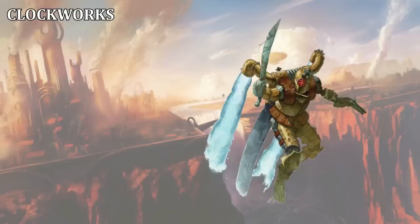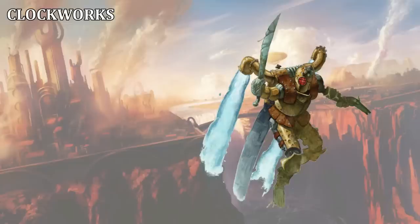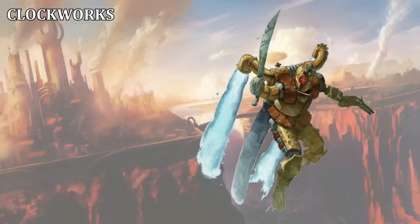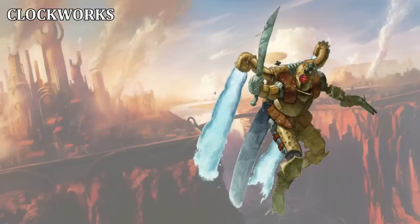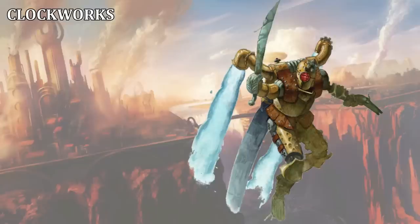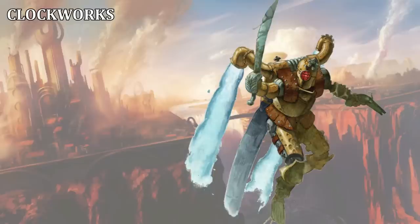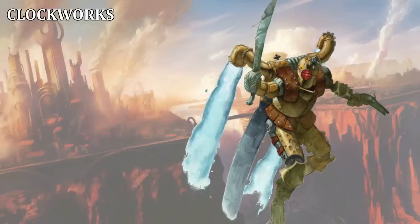Some rare clockworks may be enhanced with arcane magic, particularly of the enchantment rather than transmutation school. Such hybrid creatures may possess more sophisticated decision-making capabilities, functioning not unlike the generative AI software in popular use today — able to make spontaneous and sometimes complex decisions, but not truly having sentience or self-awareness. Very rarely, such an enchanted clockwork may acquire true self-awareness, and in those circumstances the spark of life means they can thereafter be healed by positive energy and harmed by negative energy as normal.